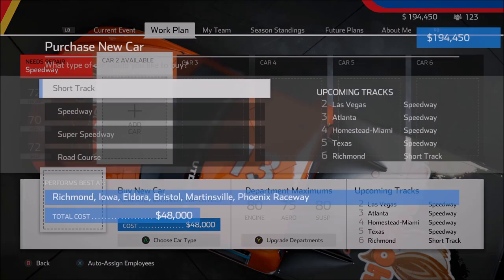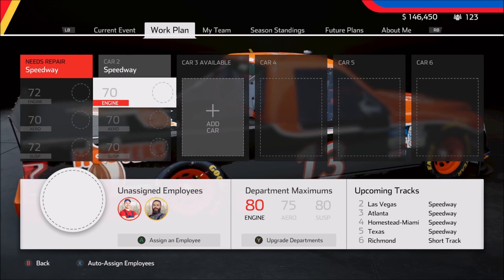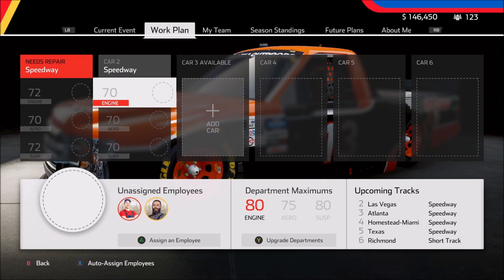Let's go ahead and press A. Right now I want to purchase another speedway chassis. The reason I'm doing that is because there are so many places where this is going to work. If we look at the upcoming tracks on the right-hand side of the screen, there are a lot of speedways. But even more important to me, for this series, speedway is by far and away going to be the most popular chassis type. So we're going to purchase the speedway chassis — now we have two that we can work on.